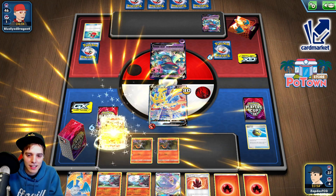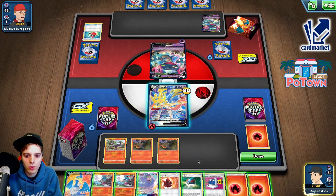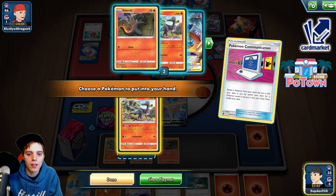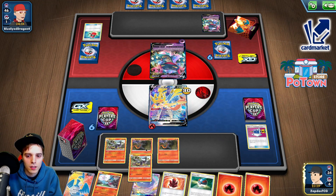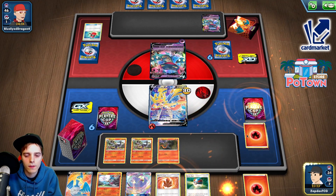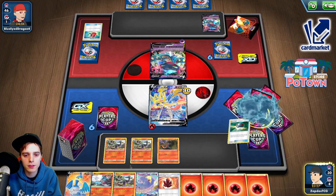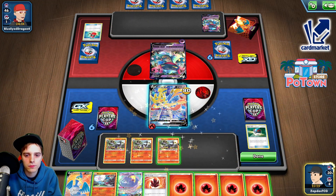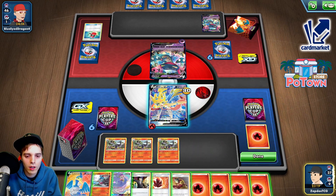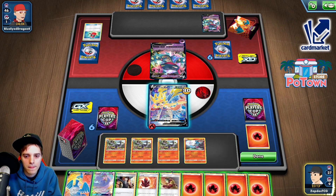First things first — Salazzle time. Get rid of an energy and we get... Great Ball, Communication. Communication — Salazzle. It's Salazzle time, more — we need to draw more cards. And a Great Ball. Look at that — a triple Salazzle on the second turn. That's like pretty broken. Roost Reveal. Okay, there is that Welder. We do have the Welder. Welder time — one, two energies.